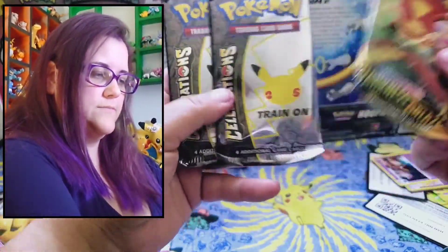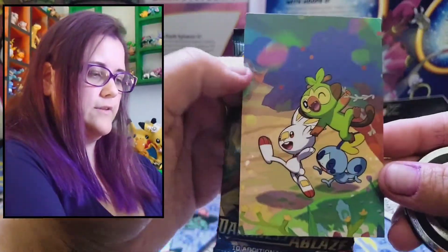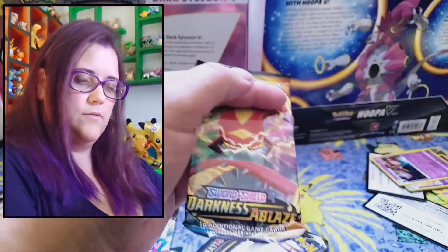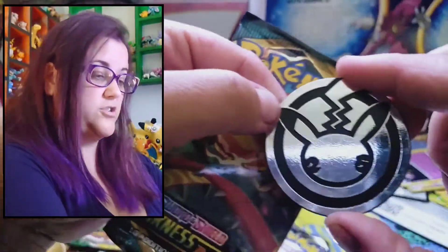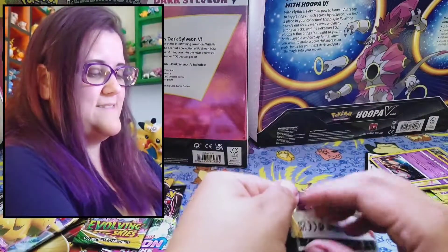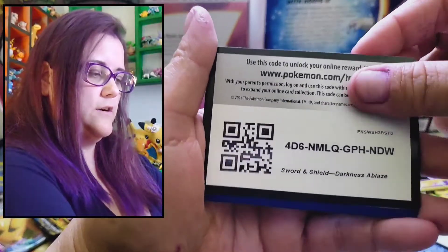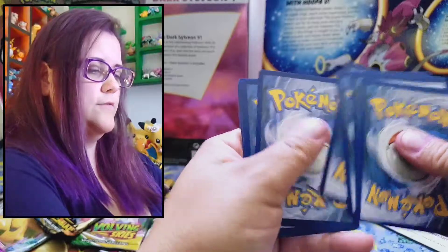Darkness Ablaze and two Celebrations. We'll deal with the Darkness Ablaze first. This is the artwork that came with it — cute Sobble. Almost have like half of the collection of the artworks. Sword and Shield, Darkness Ablaze. Code card. One, two, three, four.